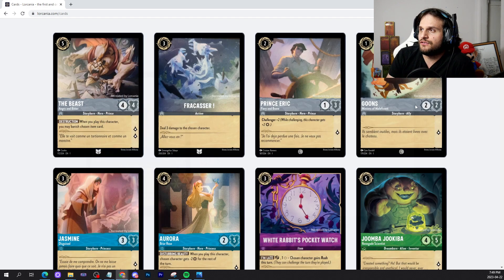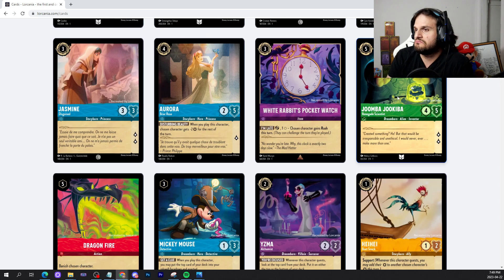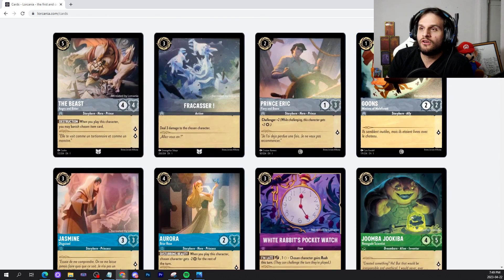That'll do it for today's reveals — that is all. What do you guys think? Out of these six cards, what is your favorite? My favorite card is the Beast, and I'm sure most of you will pick the Beast too. Do let me know in the comments what your favorite card is, and we will see you later. Bye!